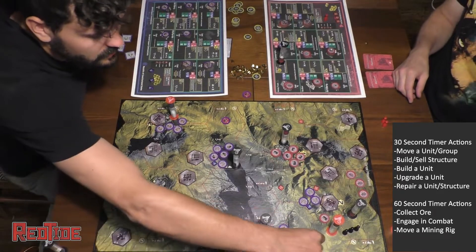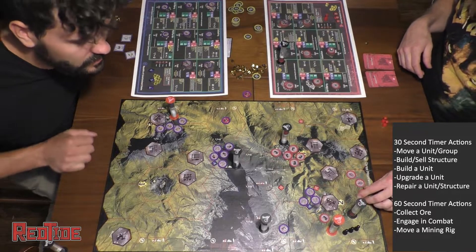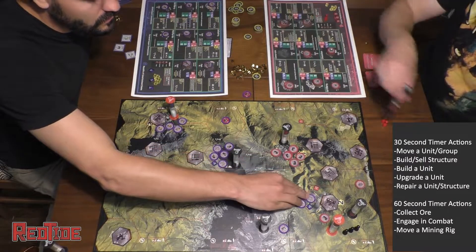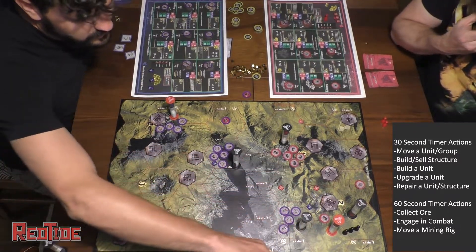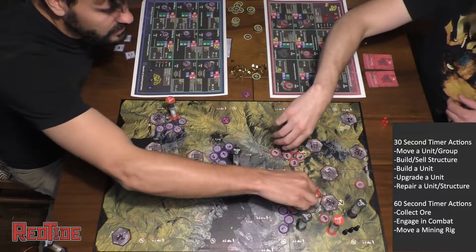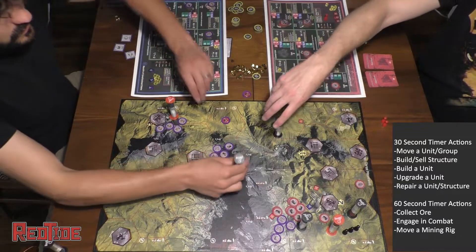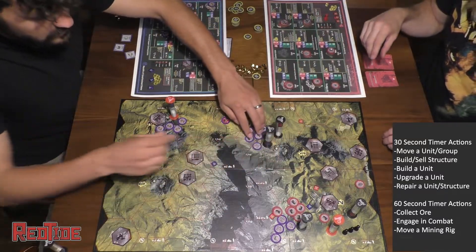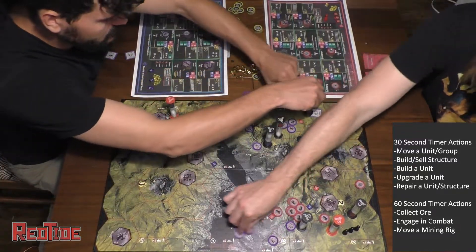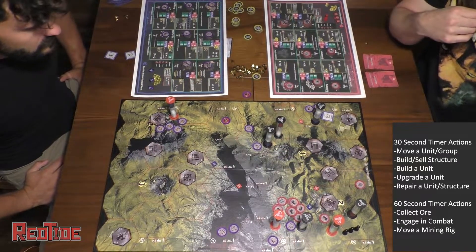One thing to note: each sector has a capacity. Inherently each sector holds three units, but you'll see little square tokens that can augment those — upgrading them to five, six, or eight. That's to help mitigate massive blobs of units coming in, since it gets too difficult to keep track. I moved my TSVs, which have a speed of two, so they can move two sectors in one movement.